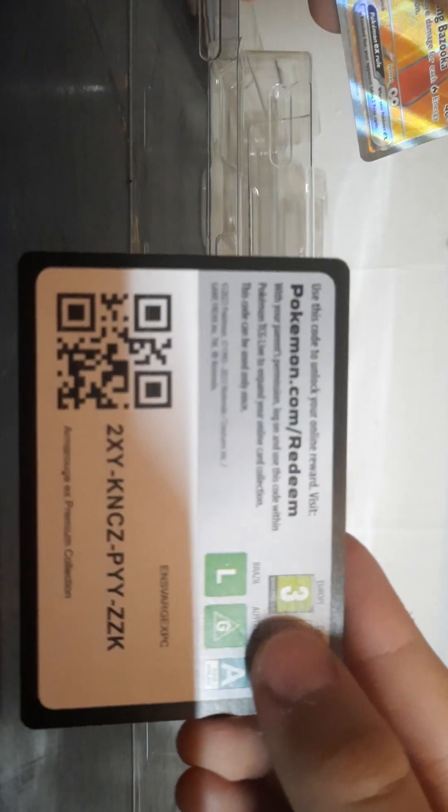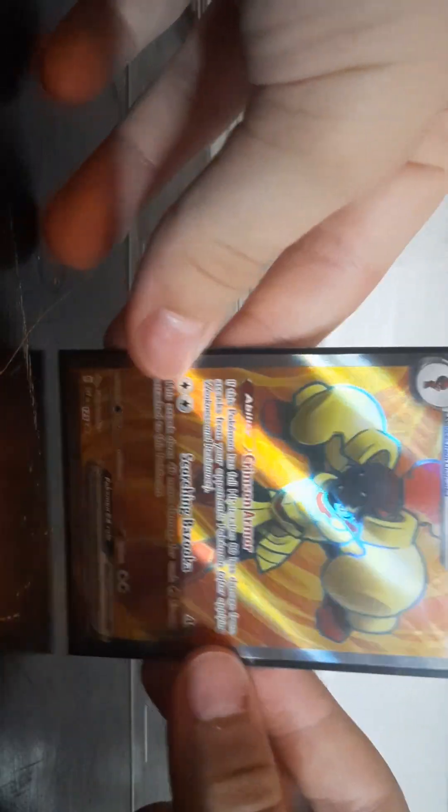The main focus — the Armorage EX. And we also have the code card — you guys can have that. This guy I'm really excited about. He's in a bit of a different pose than in the other full arts, and I think he is looking absolutely amazing. I really like these Pokémon, which is why I picked this up instead of an Elite Trainer Box.